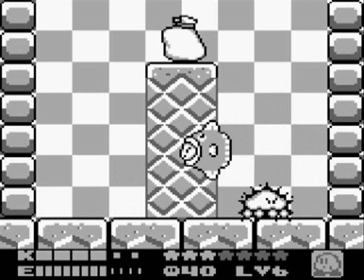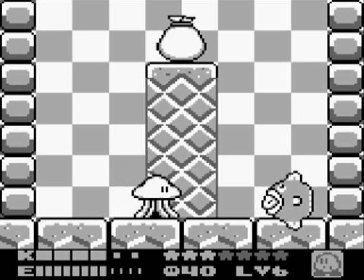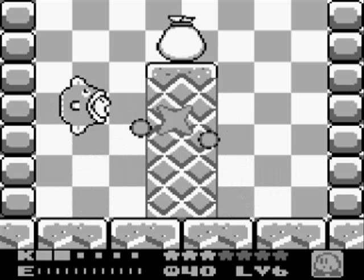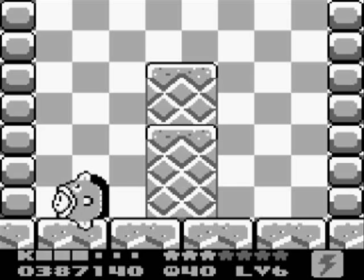We've fought this squid many times before, so it should be nothing new. We get the spark power-up, and because you get Kine from here, just go ahead and grab Gooey so you have some extra defense for this next part.